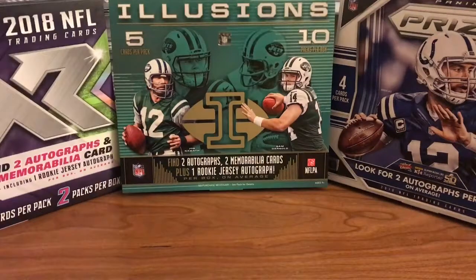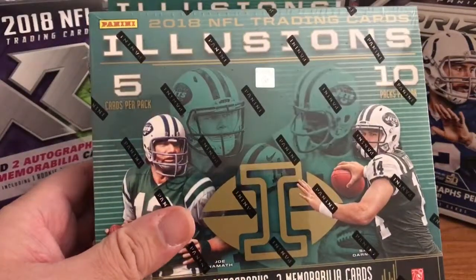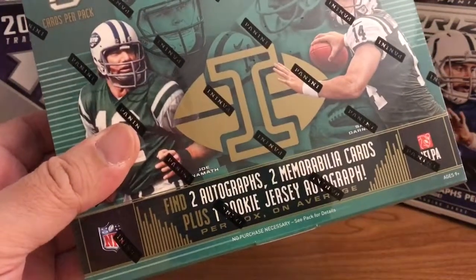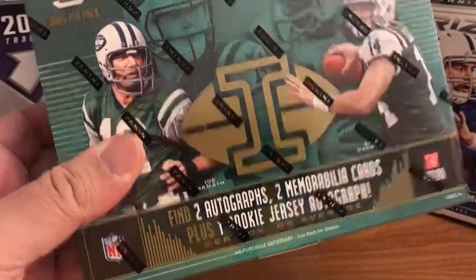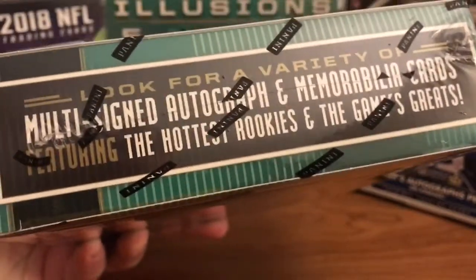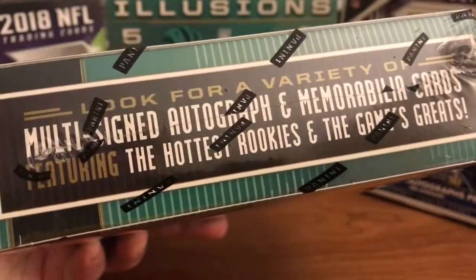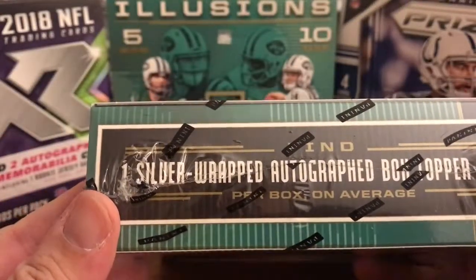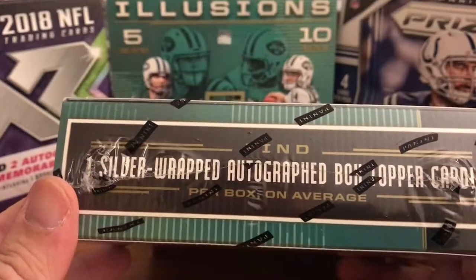Hello YouTube and welcome to another video for the card room. Today I have another box of 18 Illusions to open up. Got this at the LCS, $140 price tag on these. Two autographs, two mems, one rookie jersey auto, and multi-sign autograph and memorabilia cards are the hottest rookies. And a one silver wrapped autograph box topper card.